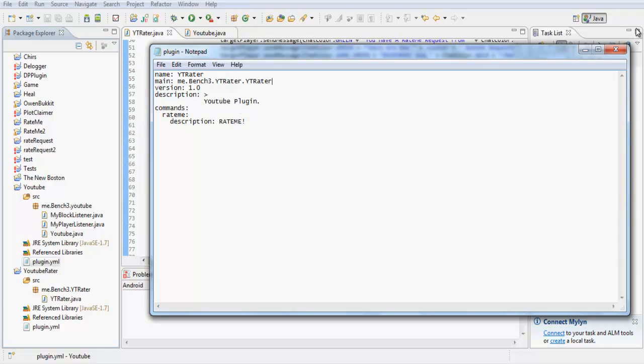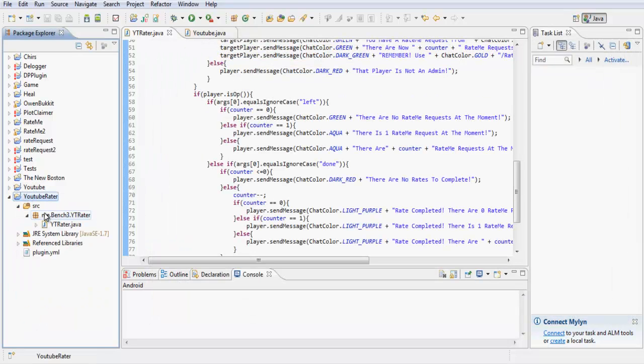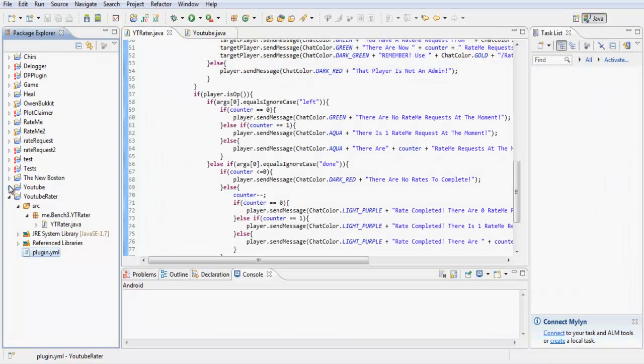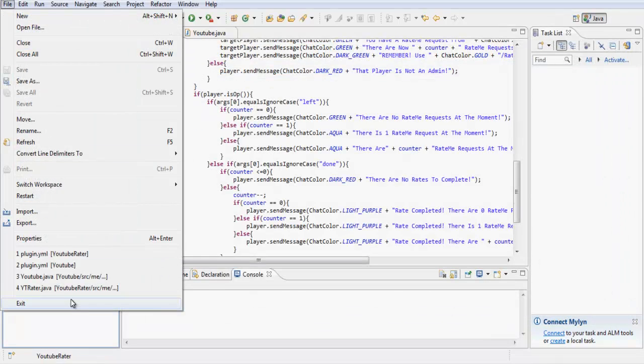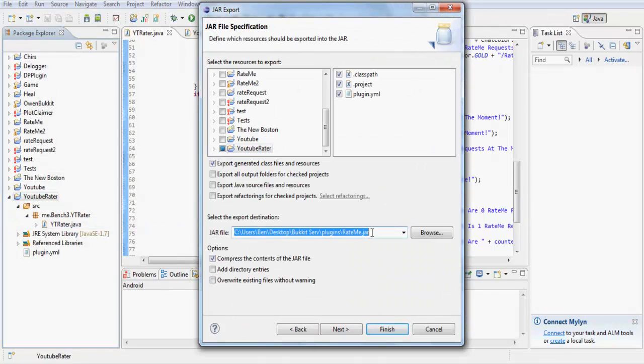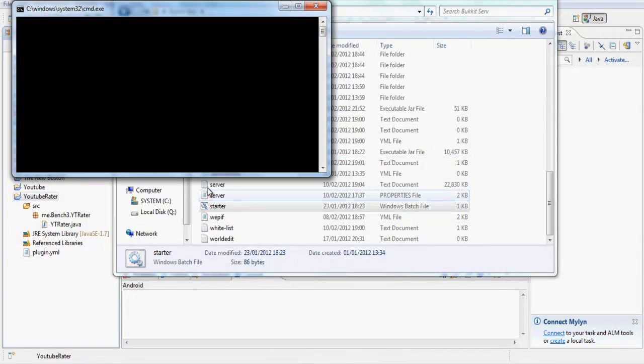I thought it might be self-explanatory but apparently not. Go back in, refresh, open that up — make sure it's there. Let's export it, call it ytrater.jar, finish. No errors — start the server.